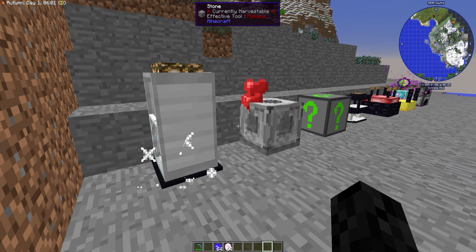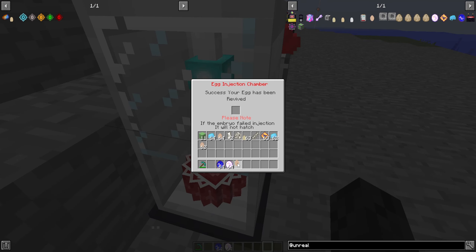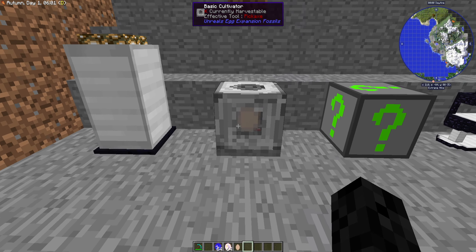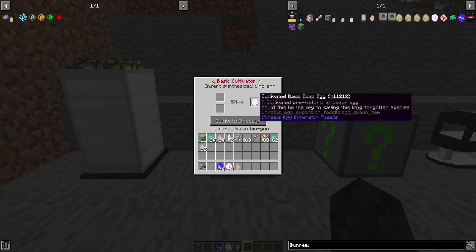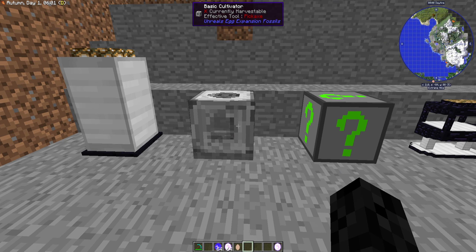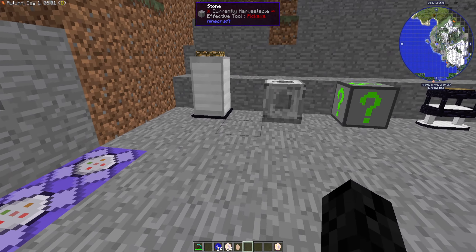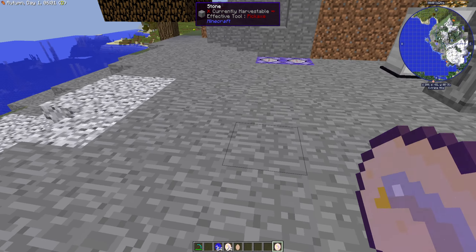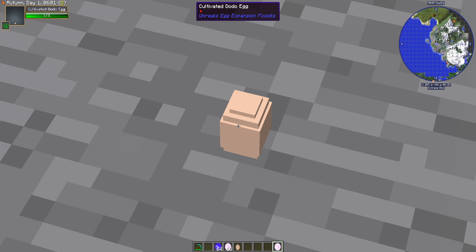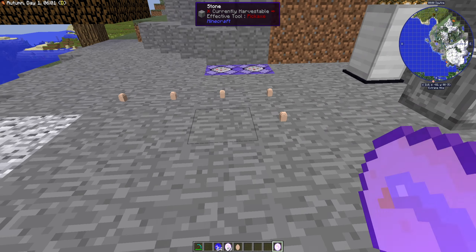The egg just got done and the cultivator is still doing its thing. We can collect this new type - a synthesized genome egg - and the cultivated egg we put in with bio goo. Now we can collect our cultivated egg. There's a really annoying GUI glitch that will happen every time you right-click to update the GUI - I can't fix it. Let's place these down and see what types of dinosaurs we get. We've got a brand new image for the cultivated dodo egg and they're actually small now.